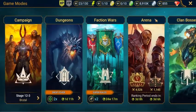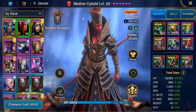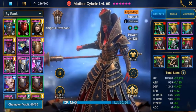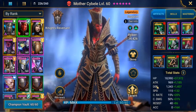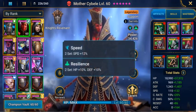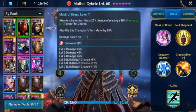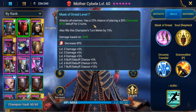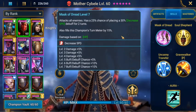The champions I'll be using in the game will be Mother Sobele. The reason I use Mother Sobele is she's got speed. You want to have a lot of speed in your team, so try to put a champion up front who has a speed boost — she has a speed boost of 24%, which is going to benefit my other players as well. She's built out with a lot of speed, around the 250 mark. Her skill Mask of Dread attacks all enemies and has a 25% chance of placing a 30% decrease speed debuff for two turns, which slows down the enemy.